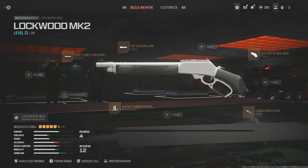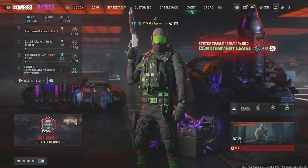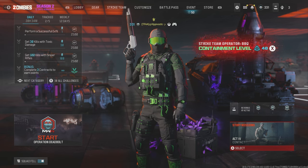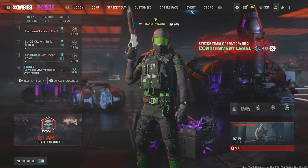As suggested by Mr. Clean, we're using the Cutoff Stock for an overall mobility boost, the Longhorn Lever for increased re-chambering speed, the EXF Solar Flare Laser for increased sprint-to-fire speed, the 13.5 inch Lone Star Barrel for increased ADS speed, and last but not least armor-piercing ammunition. Thank you to Mr. Clean for the suggestion and the build. Drop a comment below if you have other weapon suggestions.